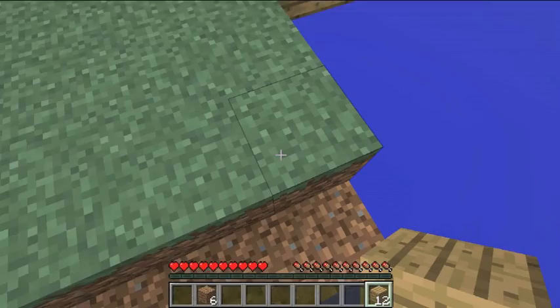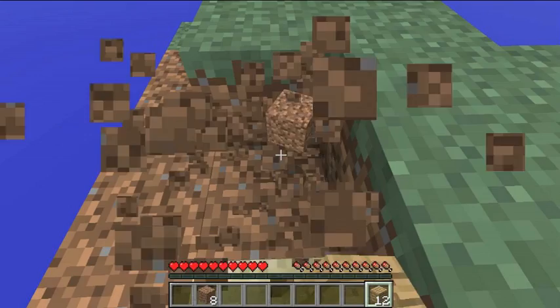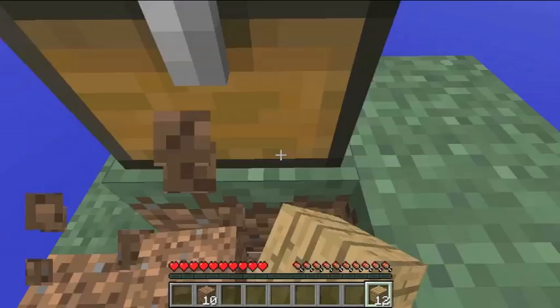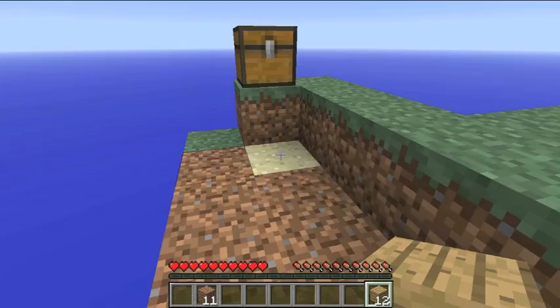Let's just get some sand. Yay, we have some sand. That's good. Sand is good. We have 11 pieces of dirt. That should be good enough. I don't want it to burn down my tree. I'm going to do the cobblestone generator here.